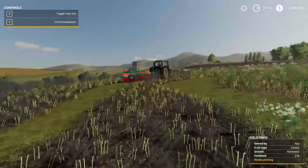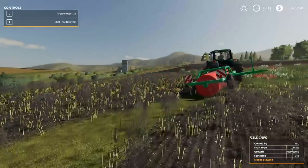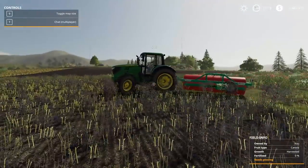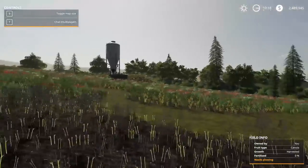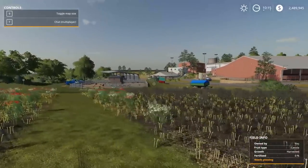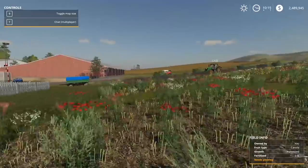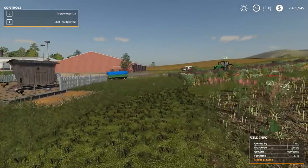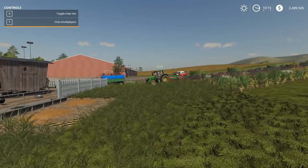What you're doing is actually probably useless until we place down the pen, and then we figure out where we need to clean up this field. You cannot place a pen down without having clean ground. So I guess we should go and explain what we're doing here today. We are back on our original map, and a lot of people wanted to see us play on this map while doing some of the new mod maps. But today we've got plans — we're gonna add some sheep to the farm.